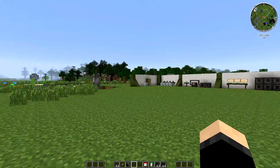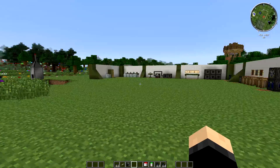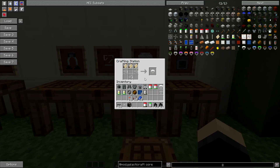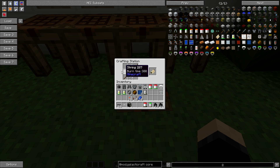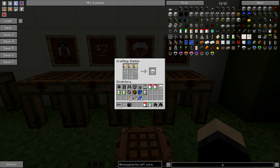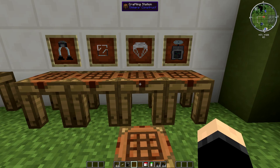The next thing you need is a parachute, because you won't get back alive from the moon without one. It's going to take three canvas and three pieces of string. To make canvas it's basically a cross shape of string with two sticks in the corners, and that will make you one canvas. These can also be dyed — just put the parachute in a crafting grid with a dye shapeless, and you can basically colour your parachute.